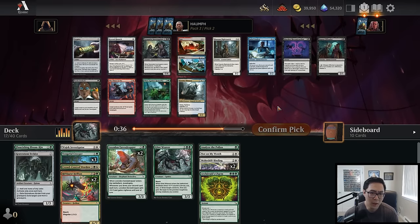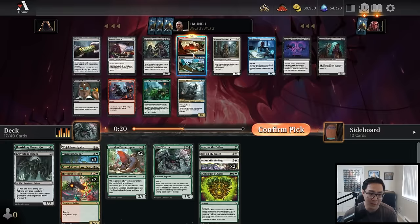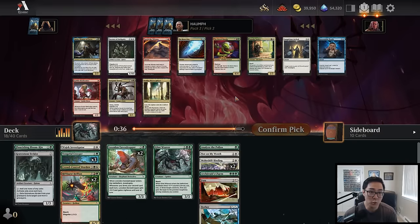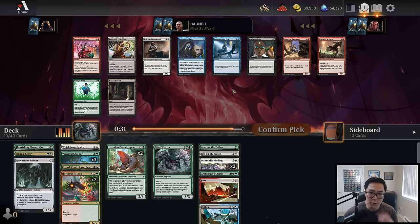Now we have the choice between Fuss/Bother, Museum Night Watch, and Granite Witness. I'm going to take Fuss/Bother. This isn't necessarily the most aggressive deck, but both sides are good enough — I can play it as a potential blowout trick if I'm ahead on board, or in the late game make a bunch of Thopters. Now there's a Torch the Witness — a pretty good card to splash. We have Gravestone Strider and Analyze the Pollen, so if we play a Mountain that's three red sources. But we're in need of good two-mana creatures, so I'm going to take Sumala Sentry. I already have six face-down creatures, so Sumala Sentry makes it in here.